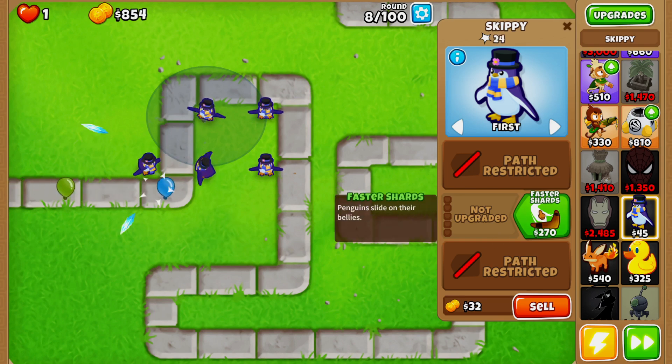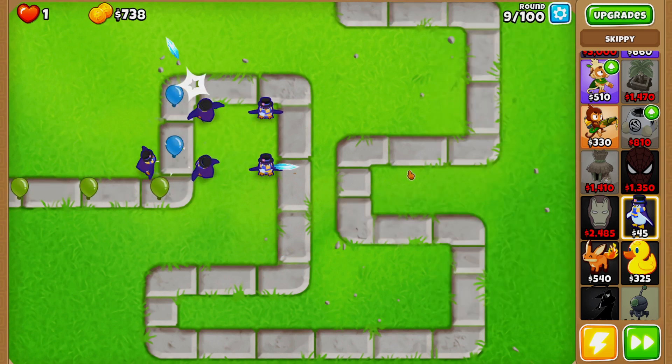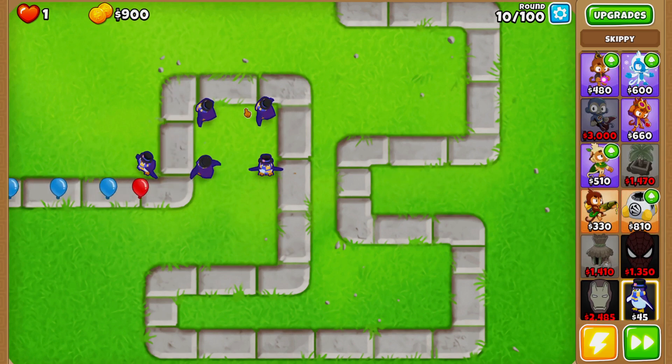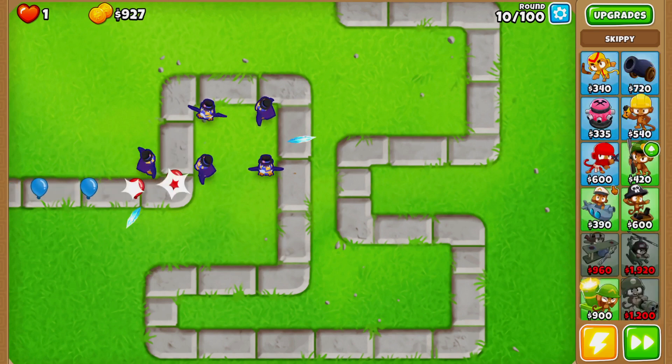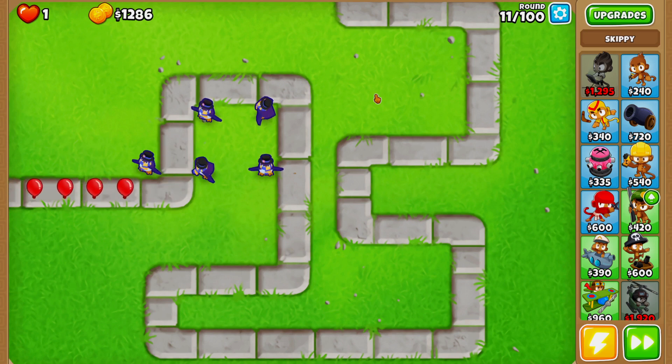The first upgrade we can buy is Faster Shards, which should help a little bit. The bloons are making it a bit further now and we're on round 10, so I'm going to go for Benjamin as soon as possible so we don't struggle affording upgrades. I haven't tested this tower at all — I only knew it would work early on because it's so cheap; we could have placed down ten if we needed to.